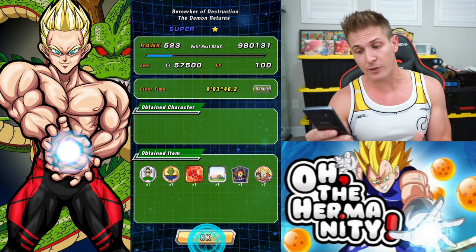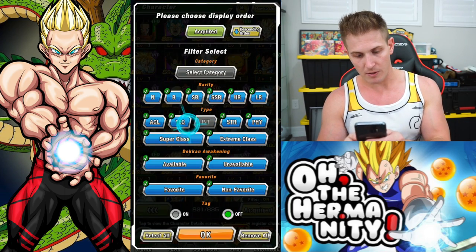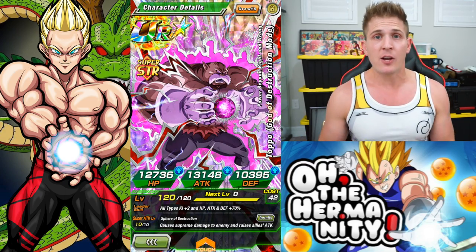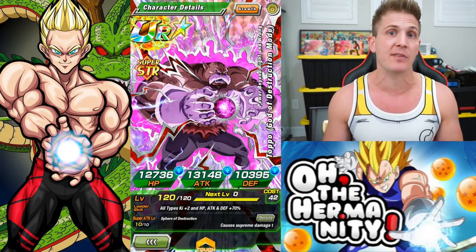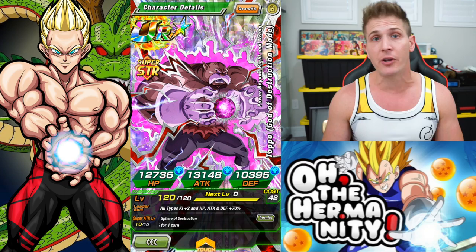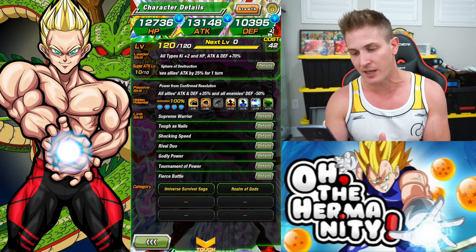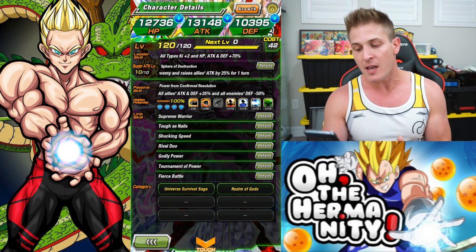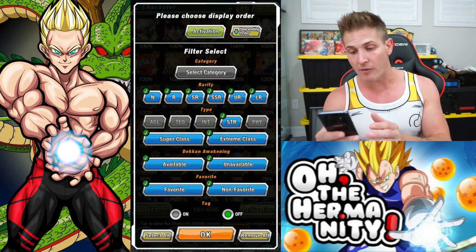The best thing about Toppo is he can hold his own while fighting, but the stat boost he gives to all his teammates is just incredible. If you have more powerful Realm of Gods units on your team, having him on the board and getting that negative 50% defense debuff against the enemy is going to make all your units hit so much harder. Even if you don't have Toppo rainbowed, you've got to take advantage of his passive skill and even his super attack, where he raises allies' attack by 25% for one turn. You can use him on a Realm of Gods team or a Universe Survival Saga team, so you have a lot of options.